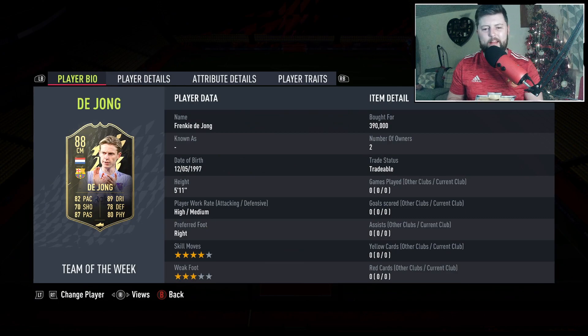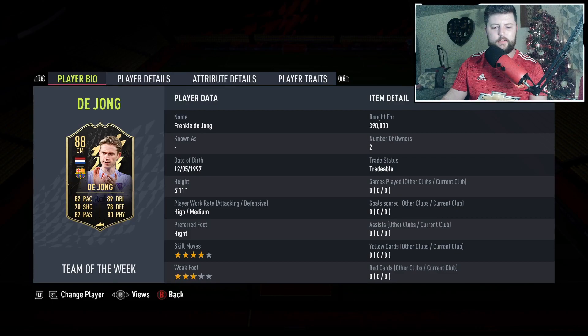Today we are looking at Frenkie de Jong's 88 inform. There is obviously a difference with this card, and very much like Gundogan, we have already got a higher rated version - an 89 Road to the Knockout which is currently coming in at about 608,000 coins. I believe they are safe from the upgrade now, or they have been upgraded.